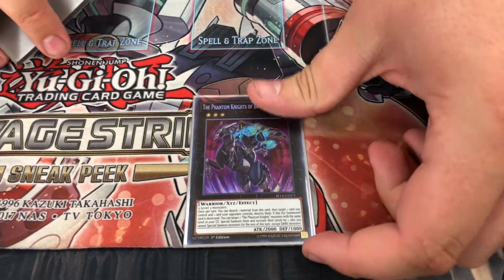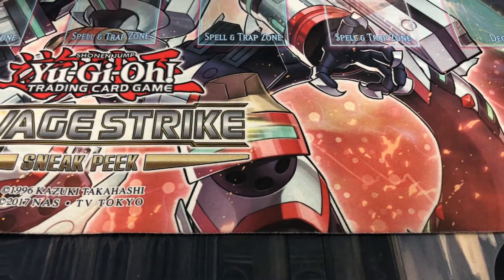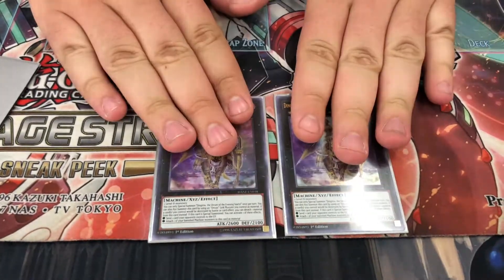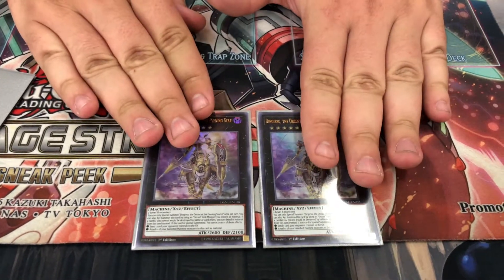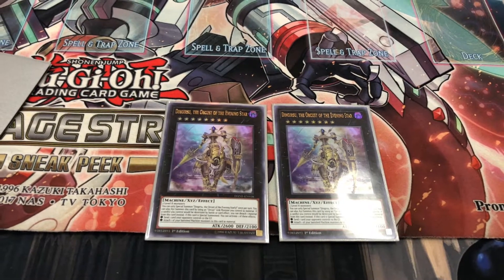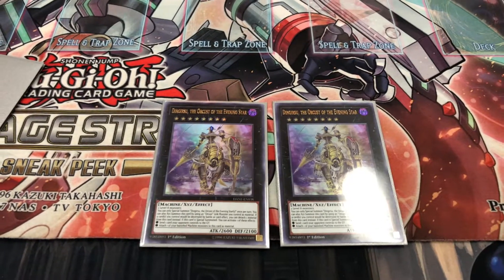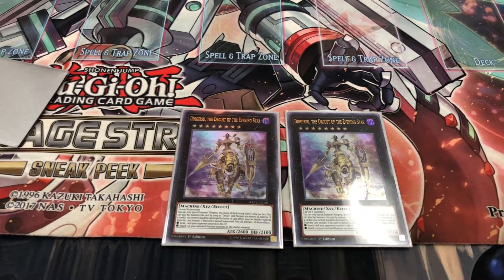For Xyz: one Break Sword — yes, he has come up several times for me and he has won me some games, so I'm keeping him in. And then Dingursu — this card is absolutely freaking broken, literally one of the top meta cards of its current format. It gives protection to your cards just by detaching material from it, and when it's summoned you can either put material back from your grave or banished pile onto it, or send a card on the field to the graveyard. The best kind of removal is non-targeting, non-destruction removal — and that's what this guy is. Two is the absolute must.